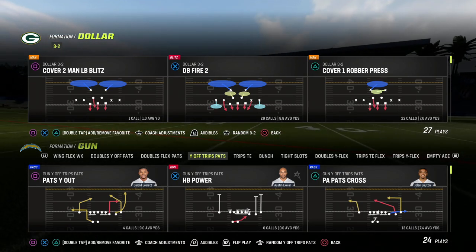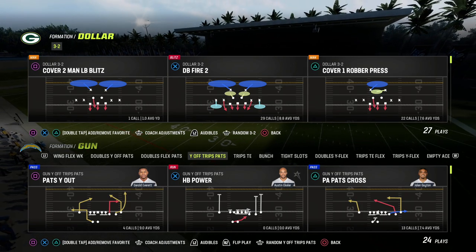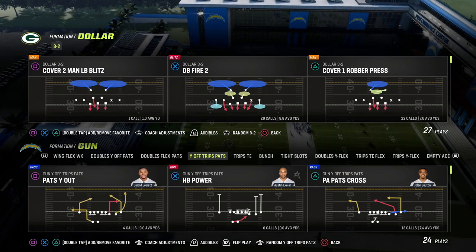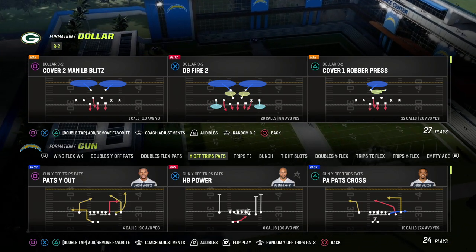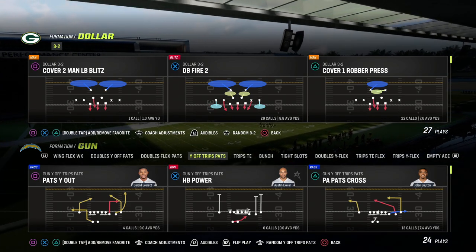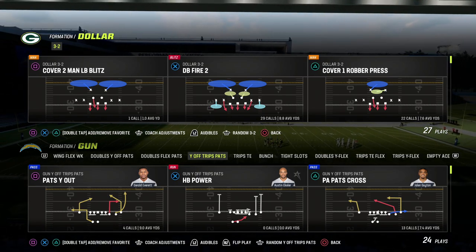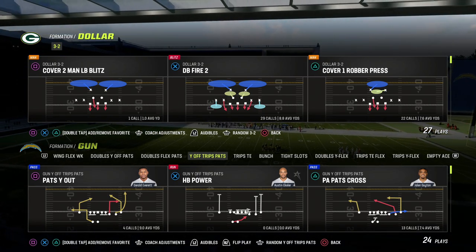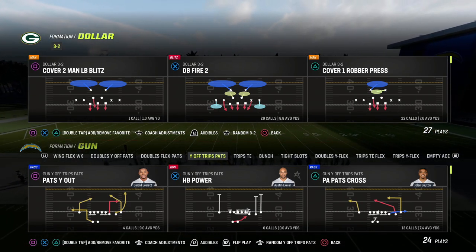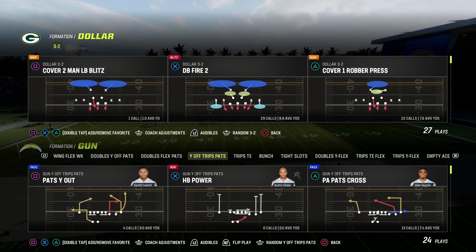I wanted to talk briefly about my Patreon. We're going to be showing you a little route concept that you can do out of any formation. But if you want the best offensive and defensive e-books in Madden 23, make sure you join our Patreon. Members get access to everything for just $10. We just released our U-Trips e-book and our Nickel Over defensive e-book — that makes nine offensive and defensive e-books released within the first couple weeks of Madden 23.